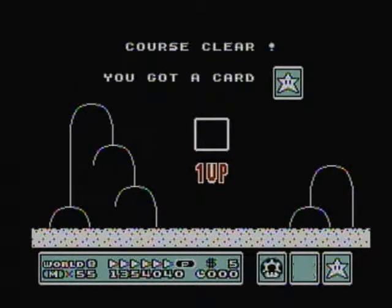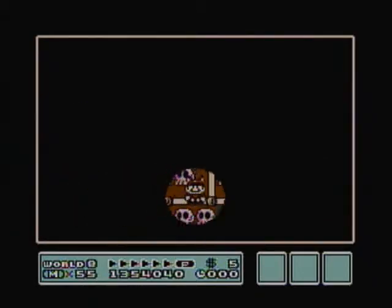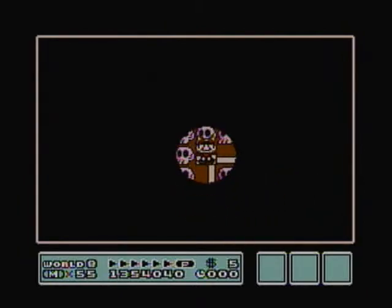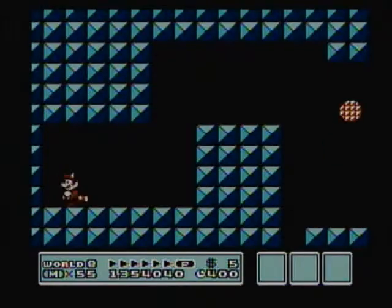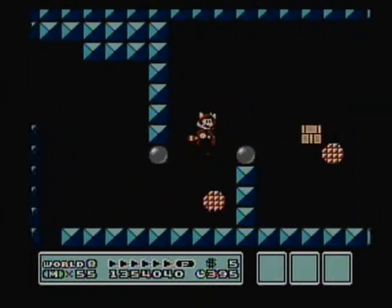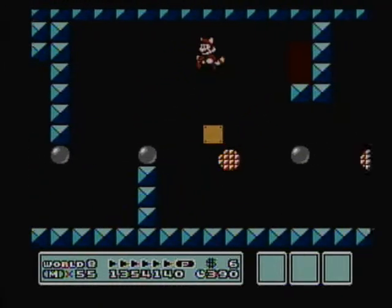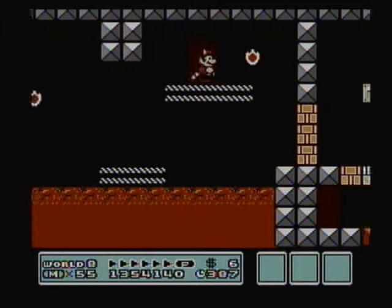Those are just pipes there, and we got our fortress. This one's kind of a maze — seems to be a big trend around this point. We got basically this big long room and another big long room on the other side.